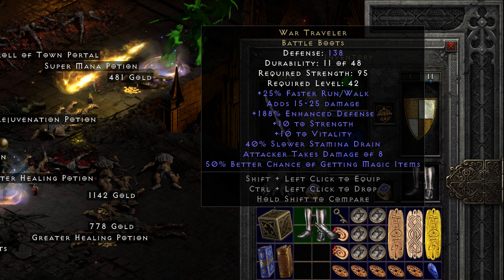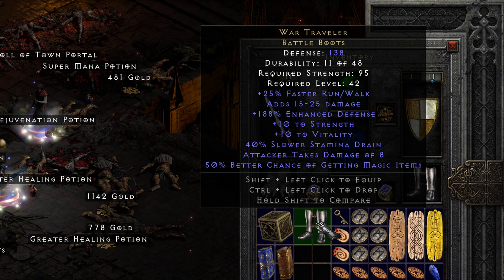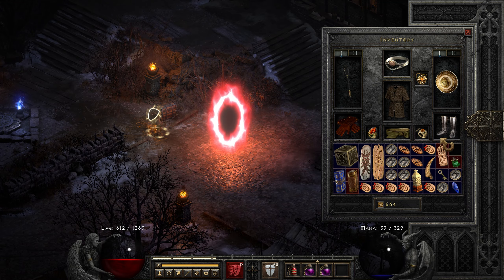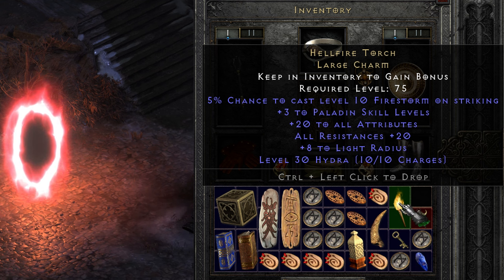50% magic find on a pair of War Traveler boots — well, that's a first in my book; I never got 50 before. I have also never identified a perfect torch of any class before this one: a 20-20 Paladin torch, and it closes my great month full of nice drops!